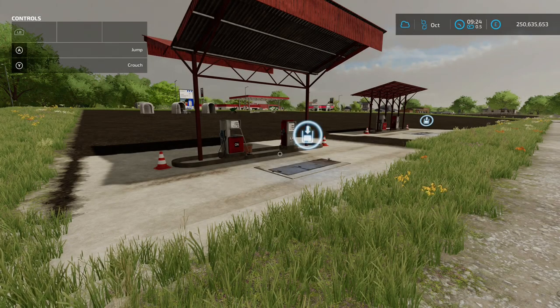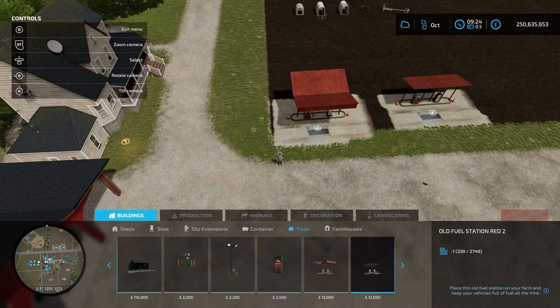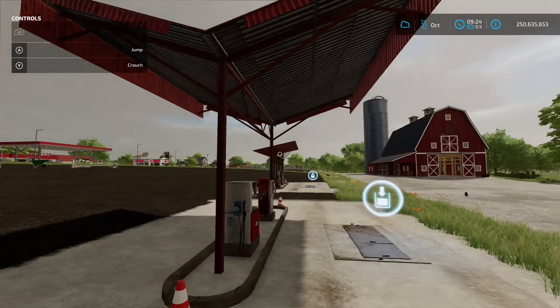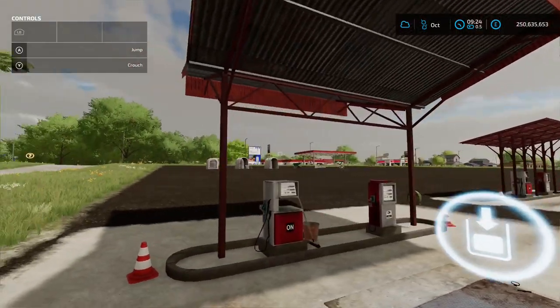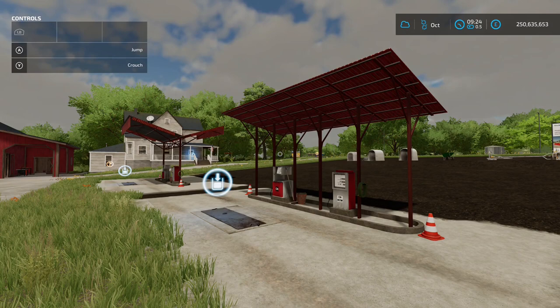Next up we've got the Old Fuel Stations Pack by Metheaths — 10.60 megabytes on the download. You can find these in the construction menu under Buildings and Tools. There's the double-roofed one at 12 grand, and the single roof one also at 12 grand. Drop these down if you need to fill up your tractors or equipment. They've got a nice old-school, rusty, out-in-the-sticks look to them. Pull up to the icon and fill up.